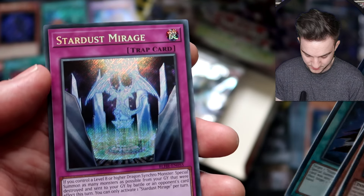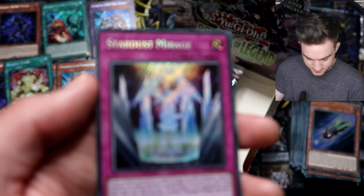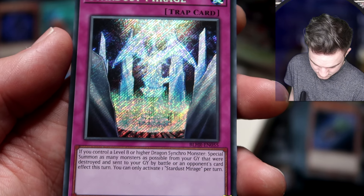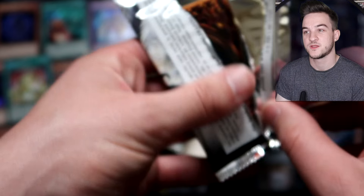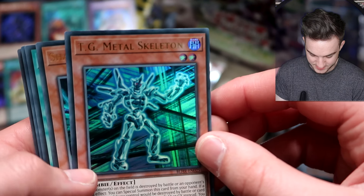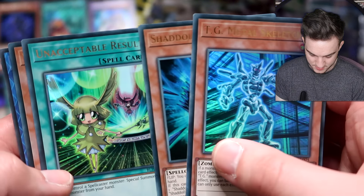Battle Wasp Dart the Hunter, Sub-Terror Guru reprint, Revival Swarm, Vision Release, and Stardust Mirage — is this for Stardust Dragon? Yes it is! Very cool. Lots of random cards — that's the Battles of Legend sets for you, and they're very exciting.